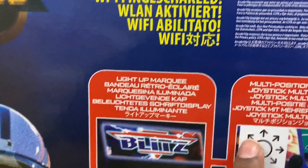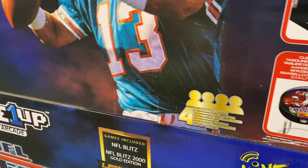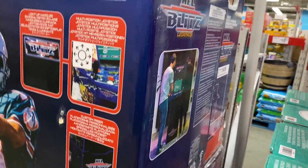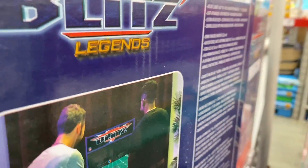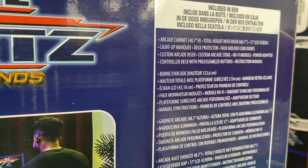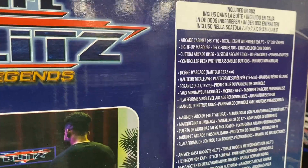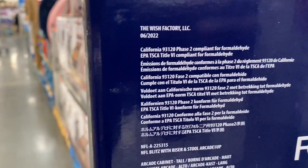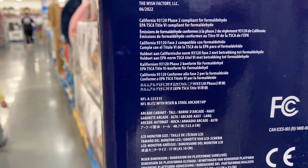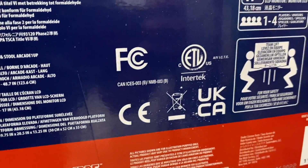Other important information: light-up marquee, custom riser. I've had a few of my friends ask me about this — they follow my channel and asked me about questions on emulation because they know that's what I do. The RK cabinet has a 17-inch screen, light-up marquee, deck protector, instruction manual. It gives you California formaldehyde emissions information. Suggests two people should lift this.